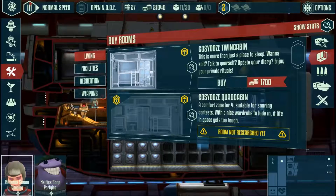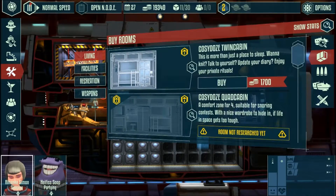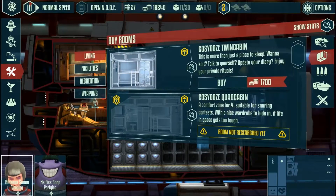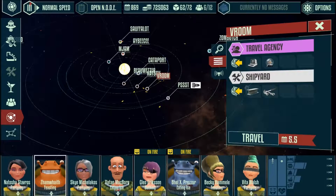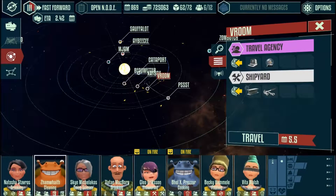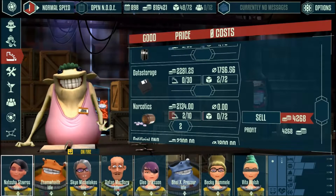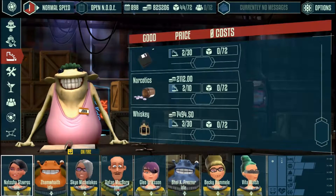You'll be able to customize your ship, hire a few crew members, and then basically set out into the solar system to travel wherever you like. Each of the galaxy's solar systems has a number of planets, and each planet has a space station that you can visit. Each station you visit has the same basic options available to you — you can buy and sell goods with the local merchant, depending upon prices and availability.